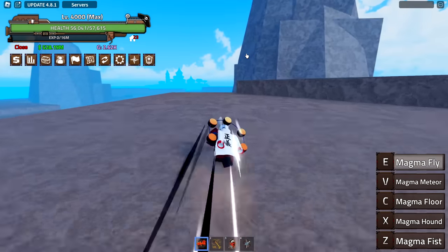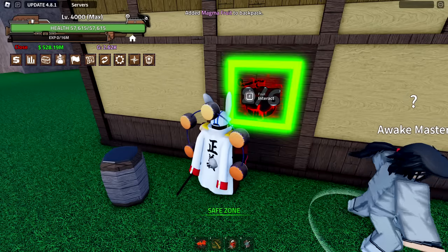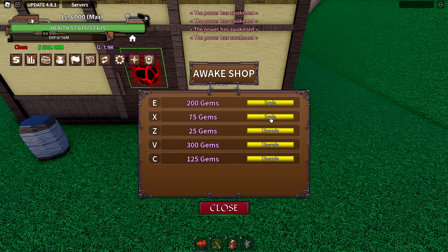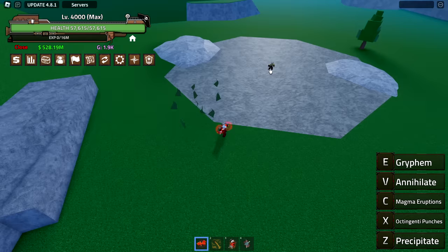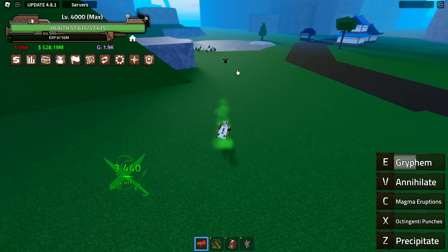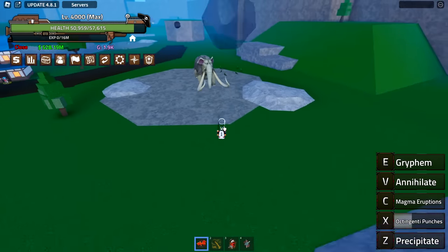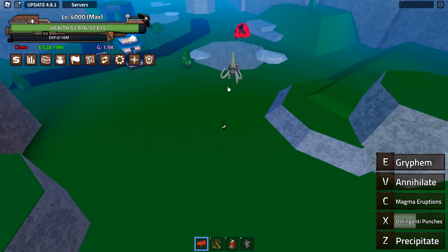To awaken magma I only need six fruits — I have exactly six, so let's go. Now we can awaken the magma fruit. This one is actually quite expensive gem-wise. Now we have awakened magma. The Z ability targets in a weird way — I'm not a big fan of that targeting. The E ability — I accidentally pressed D first but that was cool. Let me back up really far and test the Z. It goes where I aim with my mouse; I was aiming too far.